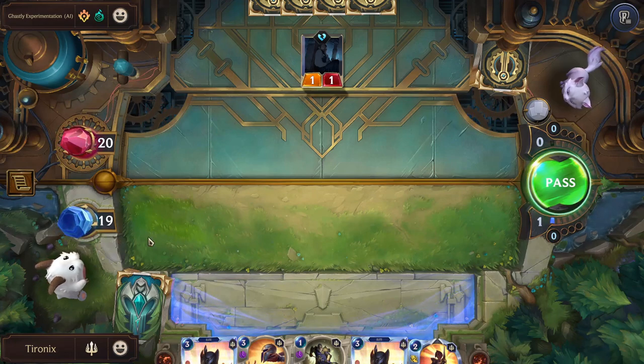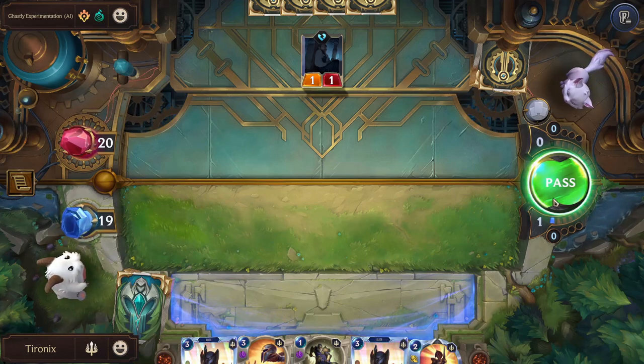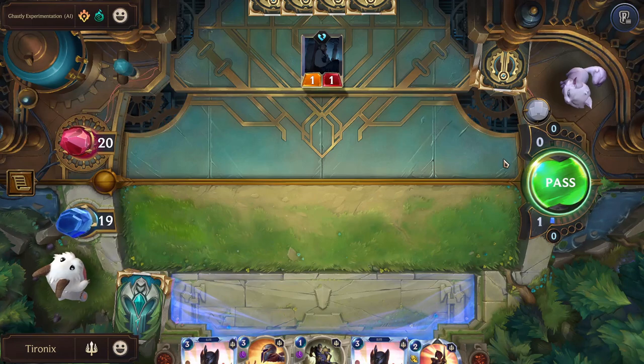They were able to hit us - our nexus is now down to 19. I just have to pass to the enemy. The way you move on to another round is if you both pass back to back. The enemy, since they have no mana, is probably also going to pass, and it'll move on to the next round.